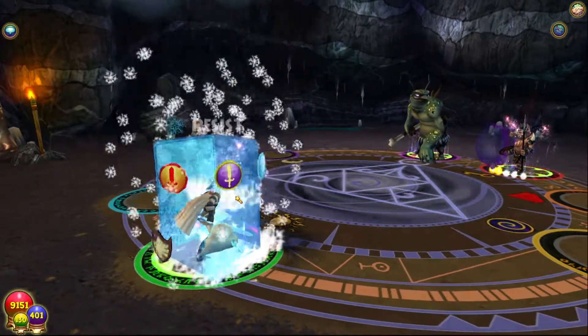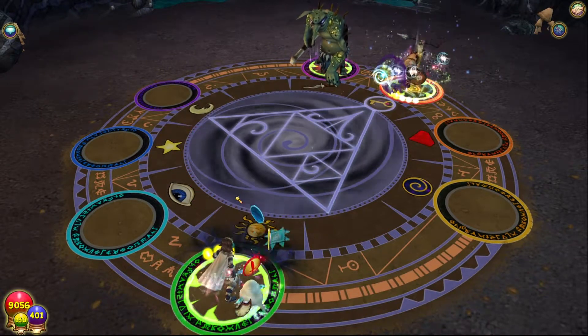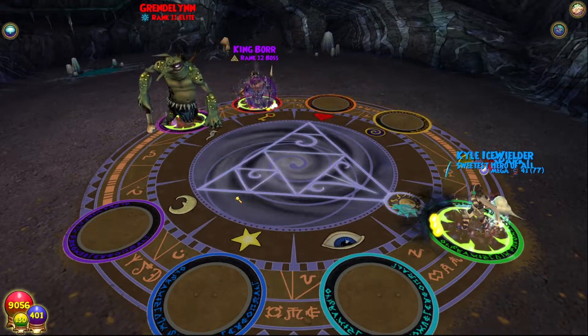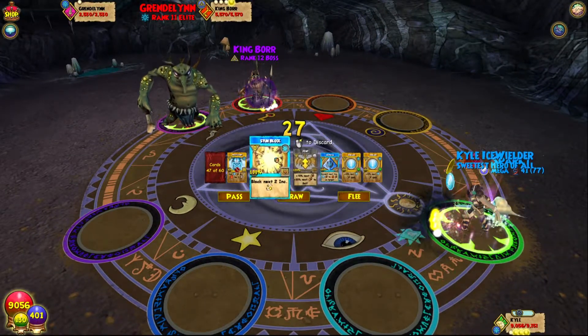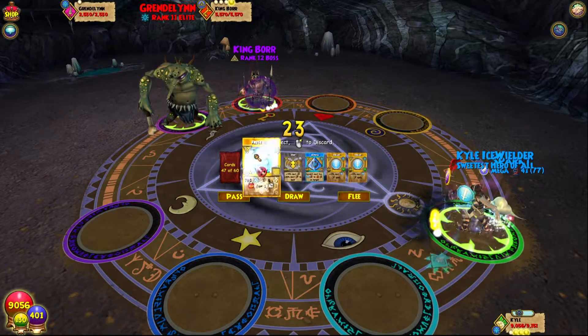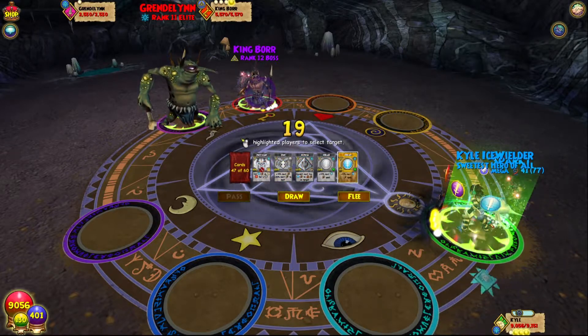Oh, we crit! In case you guys didn't know, by the way, critical and critical block damage — all of that has been changed. I'm going to probably be putting the — oh man, there's another. We don't need another stun block. Let's start putting some blades on. I'm getting kind of nervous. I don't want to get Earthquake, because this guy does have Earthquake, which is kind of spooky.